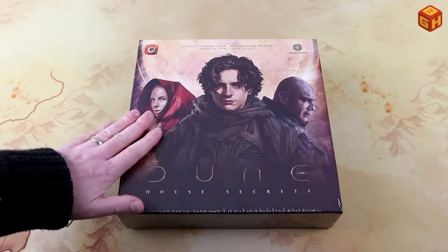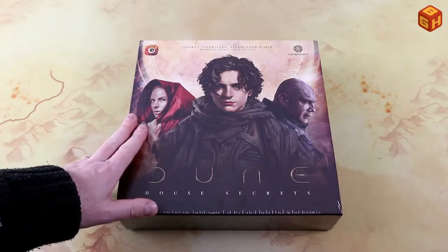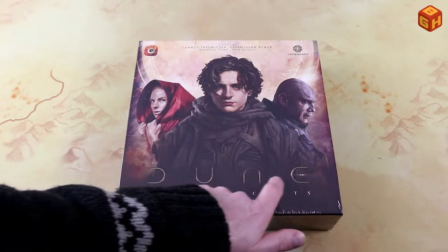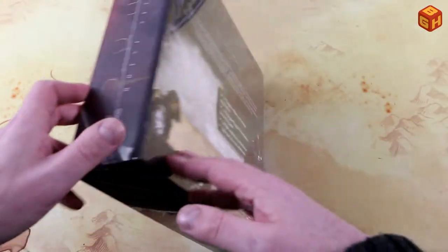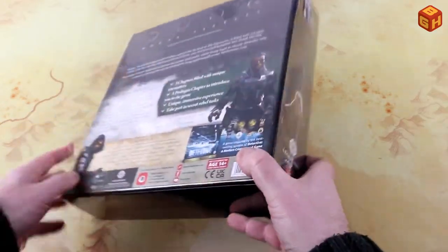All right, let's take a look at the box. The cover has the figures from the movie, which is pretty cool — looks like a movie poster with the Dune letters and 'House Secrets.' That looks really nice, and it also has the Dune branding on the sides. You can put it vertically in your shelf as well, which is pretty cool.